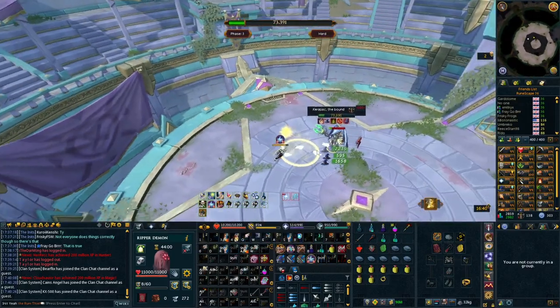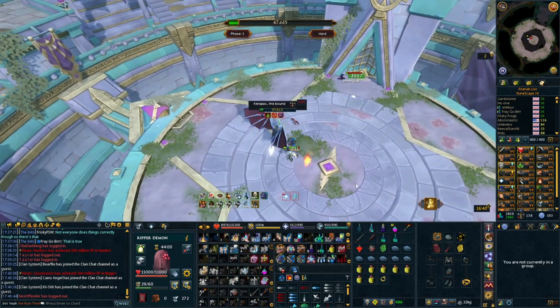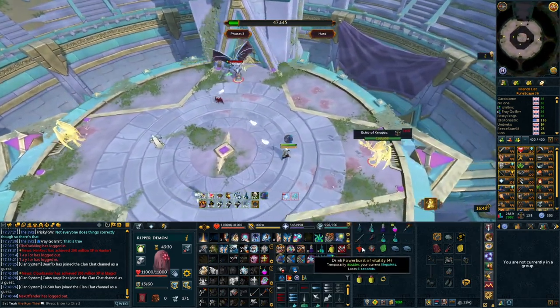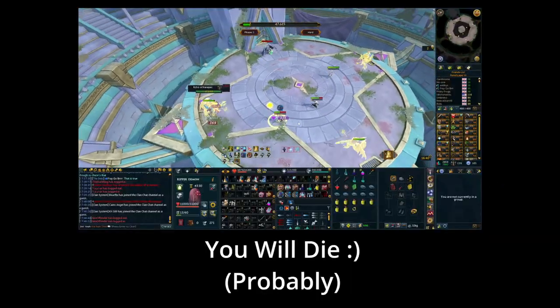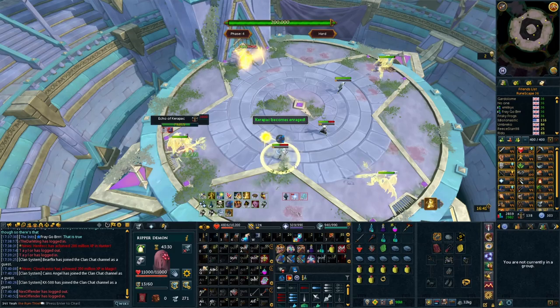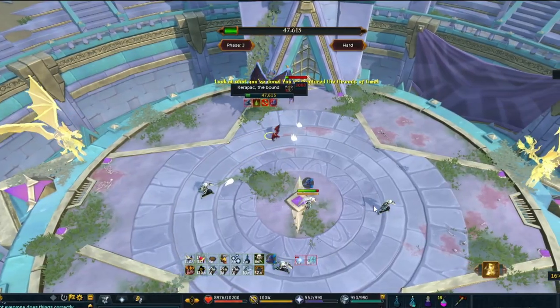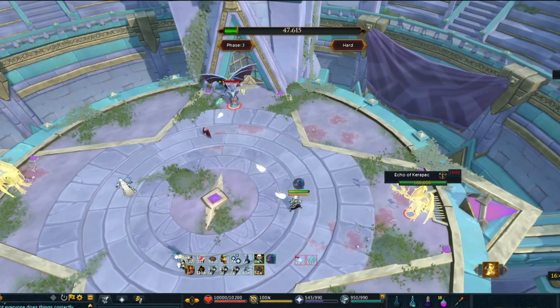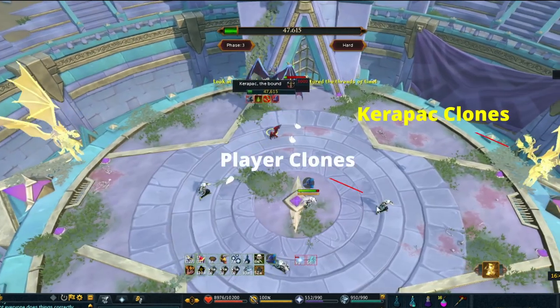Phase 4. Expect to die here quite a lot while learning. Unless you are very experienced with defensive abilities, you're going to die here a few times. Just take breaks if needed and come back with patience. Phase 4 works like this: there are three clones of Karapak on each side of the room, and the main Karapak flies off to the far room by the exit and stands there untargetable. There are also three clones of yourself attacking each of the Karapak clones. The main Karapak will always be attacking you using Revenge, and as any clones die, the damage he deals to you increases. Expect to get hit like a truck towards the end of phase 4.